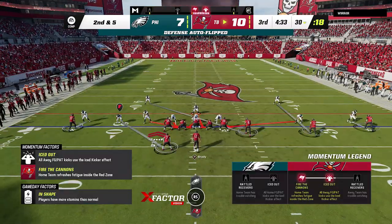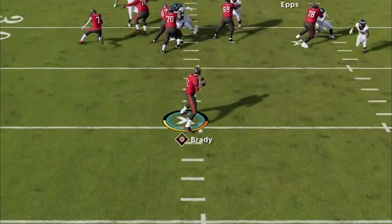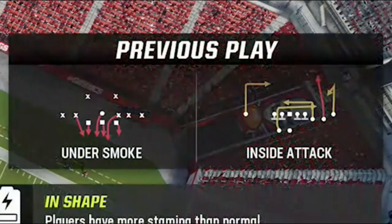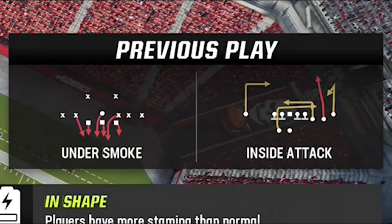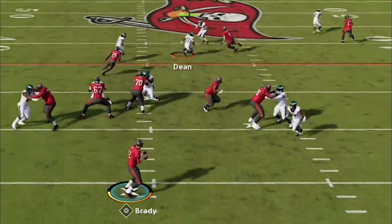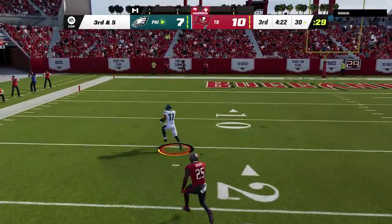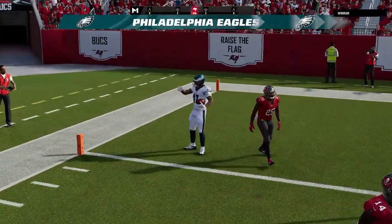On second and five, he comes down to a shotgun look once again so I'm going right back to that blitz. Something — whether it was the pressure, tight coverage, or user error — results in a drop. He called a good play with a very good man-beating route to the running back, which typically gets opened very quickly against man coverage, and that's something you need to beat this blitz. So on the next play I'm looking for it, and we get the lurk interception, taking it the other way to score a touchdown with N'Kobe Dean — the scoring machine. This is my third touchdown with this man in the last two gameplays.